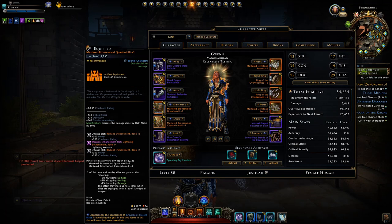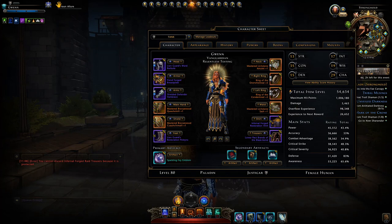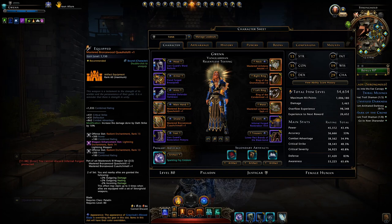Keep in mind that with lower item level you will lose more hit points and also lose base damage. However, when you're in scaled content this doesn't really matter since you'll lose it anyway — so it's all about this set bonus.